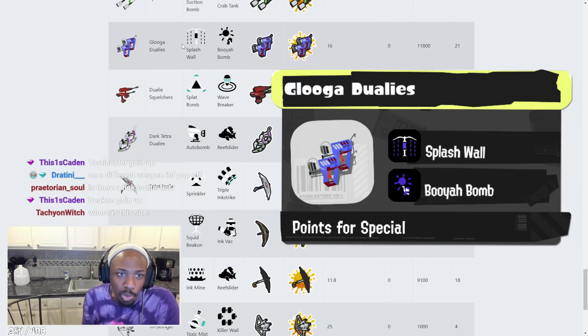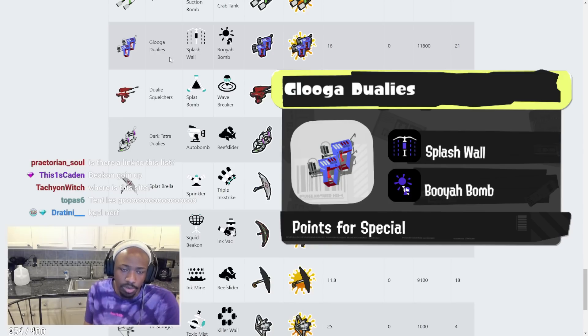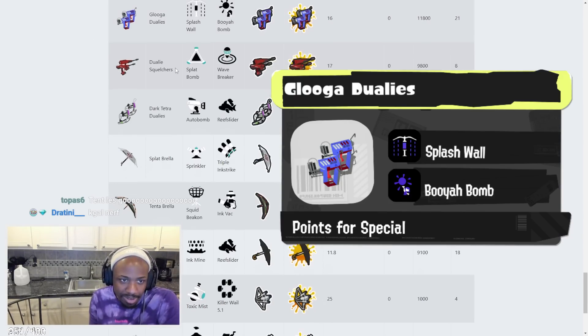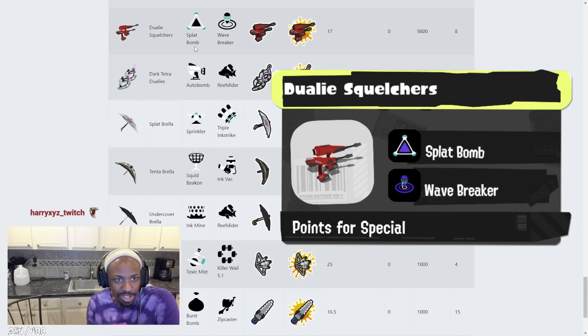Booyah Bomb on Glooga is going to make it put more pressure on certain areas. You could throw it down somewhere and roll into it. The .52 Gal's old kit went to Glooga instead. Dualie Squelchers have Splat Bomb and Wave Breaker. Splat Bomb is great for Dualie Squelchers. Wave Breaker — you're going to be making people jump at close range.